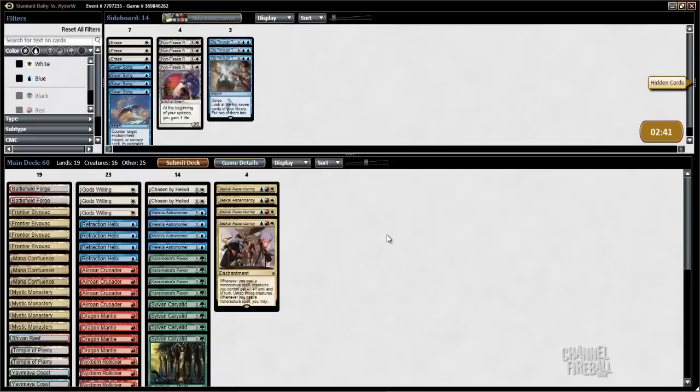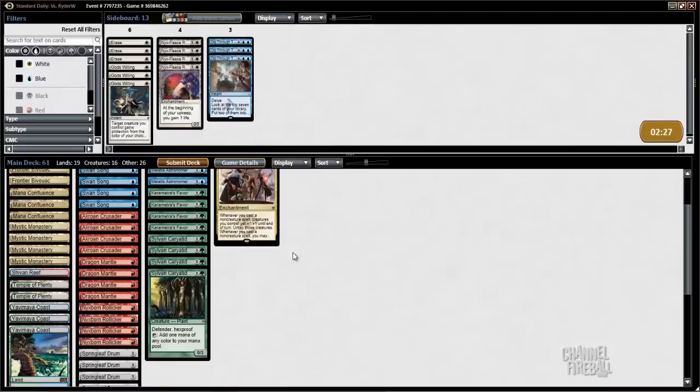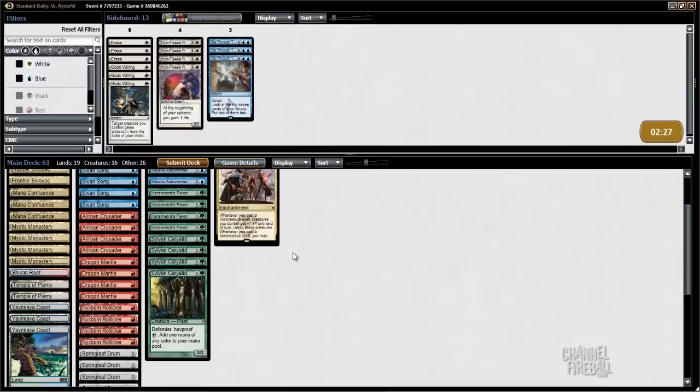Boarding against Mono White Devotion — his interaction is probably Erase, Negate, and Banishing Light, so Swan Song is definitely good. Gods Willing is definitely not good, and we have to cut one more — it's either Springleaf Drum or Chosen by Heliod; I think those are the worst cards in the deck. It's probably just Springleaf Drum. He has so many guys that it's unlikely we'll actually get to kill him with the regular drum combo, which is drum and two guys and a Retraction Helix, so the drums are less good because of that. All right, let's try it.